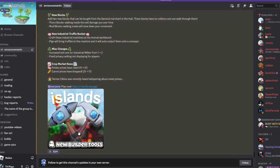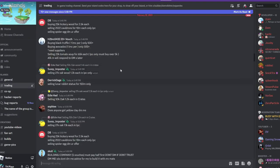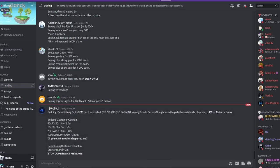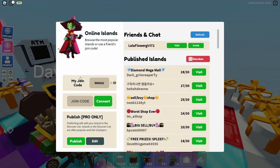Basically what you're going to need to do is go ahead and head over to the island's Discord server or DV's Discord server and just find the trading section. This is where everyone is posting their codes to get people to their island or their published island. Then go back to Islands, go to Explore, go to Online, and actually find your code — mine is 9N66U.